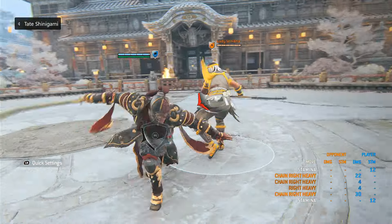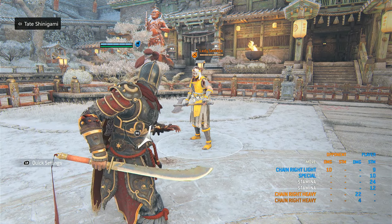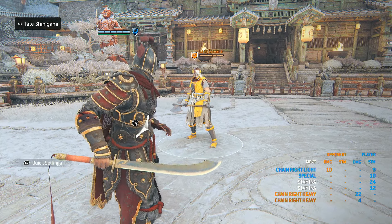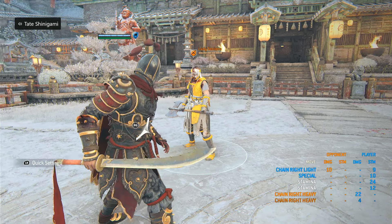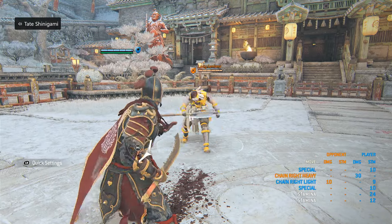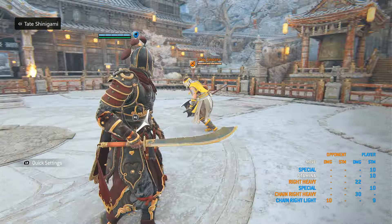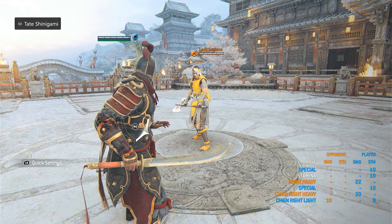If a Hitokiri is throwing level twos at you, one thing you can do is palm strike — if you know it's coming. Palm strike covers level two and level three — the full charge — but does not cover level one. This also applies to the kick and sweep. For a level three charge, you can interrupt it with a palm strike on read. For level two you have to be earlier; trying to palm strike a level two purely on reaction simply won't work — it has to be read-based.